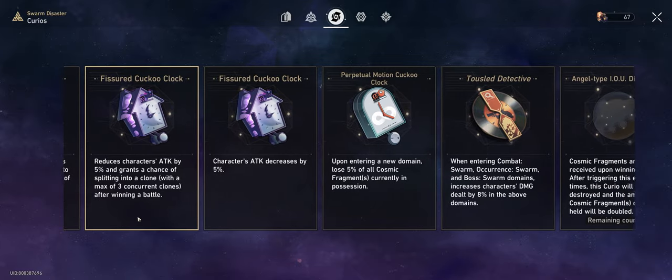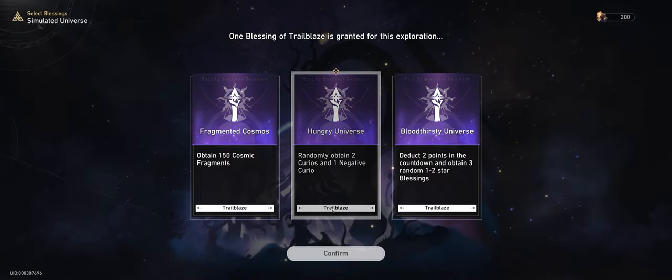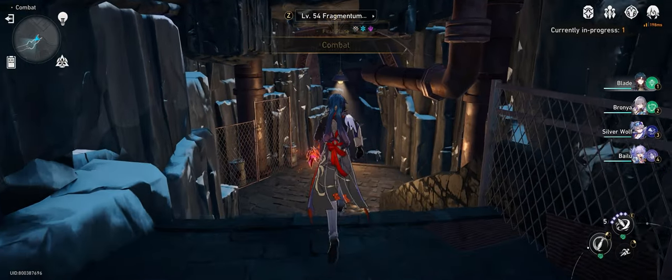Cuckoo Clock Fnatic Part 2 will only show up on a run if you have a Cuckoo Clock already in your inventory. If you're trying to target farm this event, you'll need to select the starting option which gives you 2 couriers and 1 negative courier. This negative courier will always be a Cuckoo Clock, which will enable the appearance of this event.